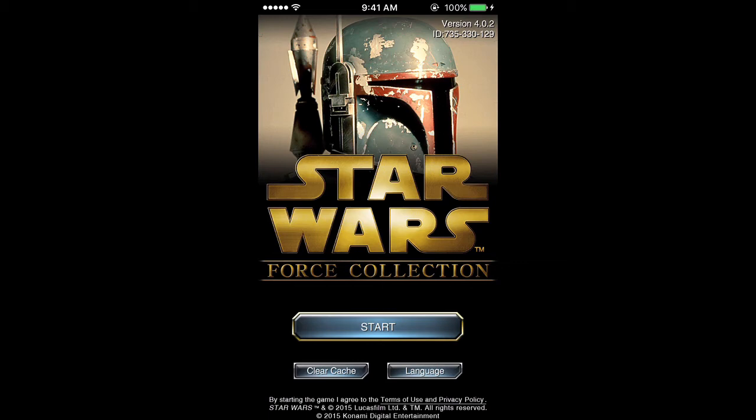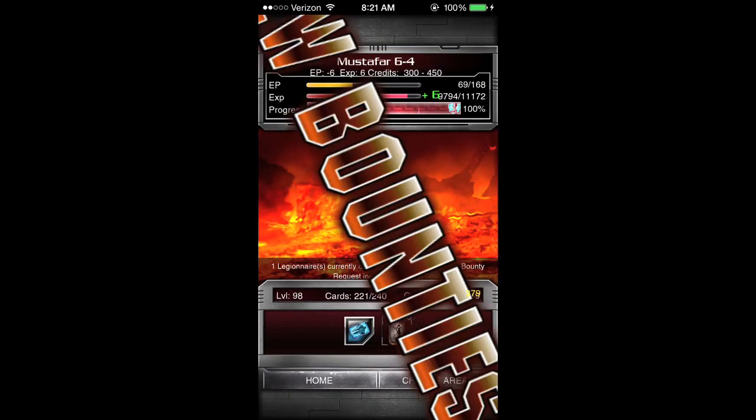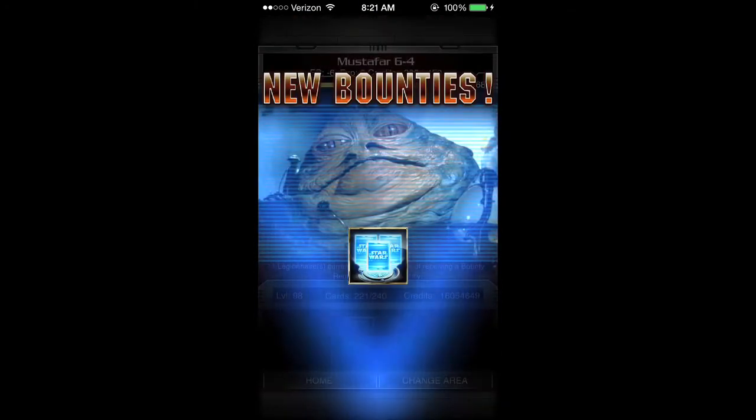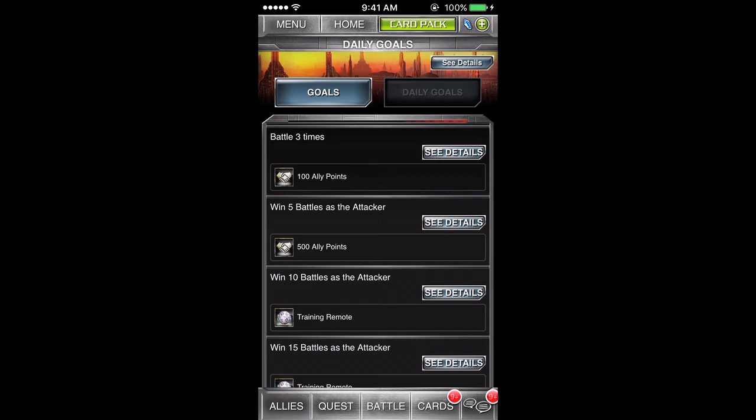In order to participate in Proving Grounds, all the player needs to do is log in while Proving Grounds is active. On occasion, Proving Grounds will be placed on hold during special events. Winning or losing Proving Grounds battles does not affect your total wins and losses stats, and does not count towards your goals.